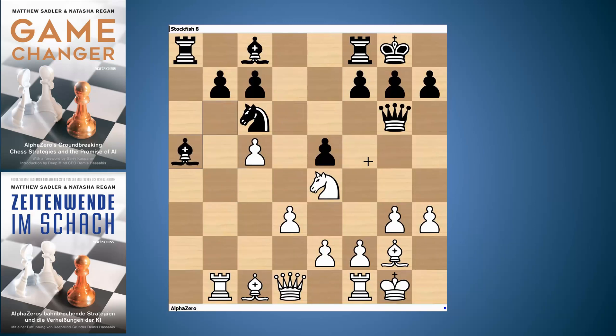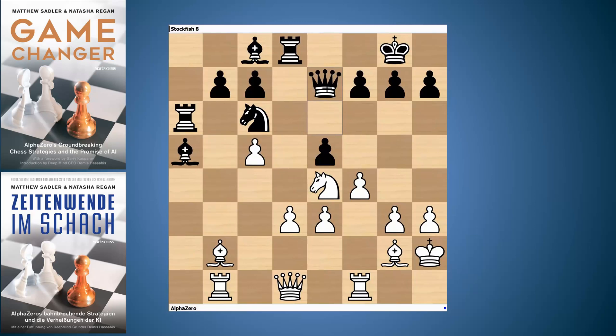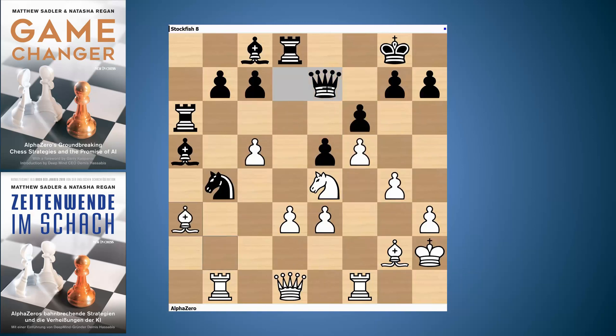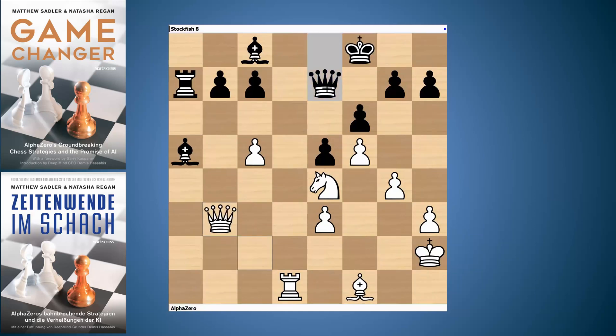I hope you enjoyed that game. Going back to the moment when it all started — the plan with c5, takes, takes, Ba5 — after that, Stockfish was always fighting a losing battle, because it had a piece both blocking its own activity on the a-file and quite a long way from its king. The situation would look quite different if that bishop were on e7. AlphaZero's play was very typical and very nice: attacking weak squares on a wing when the opponent's bishop is cut away on the other wing, and even sacrificing a pawn to exchange off all the opponent's active pieces, leaving them with only passive pieces.